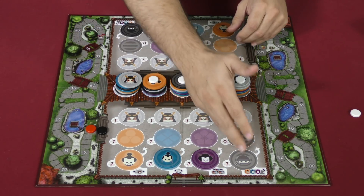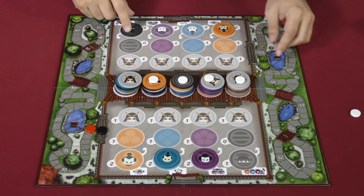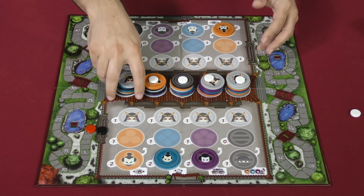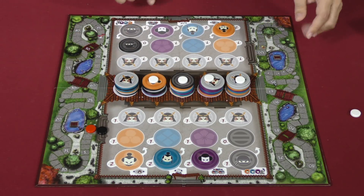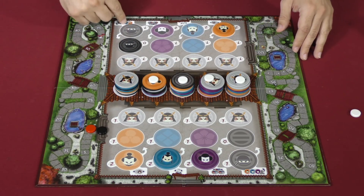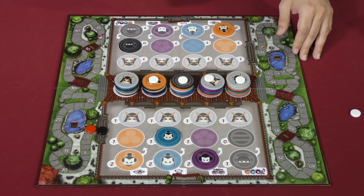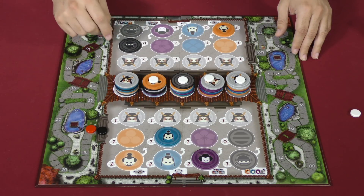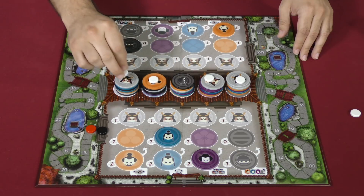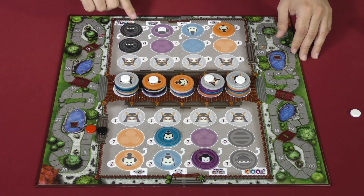And then lastly, the ninja. As I trigger a ninja — this will be my power — triggering a ninja lets me use one of my opponent's characters by pushing it forward and using the power. In this case, I'm going to move one of those ghost tokens, take this character, and place it in my back row, scoring orange.